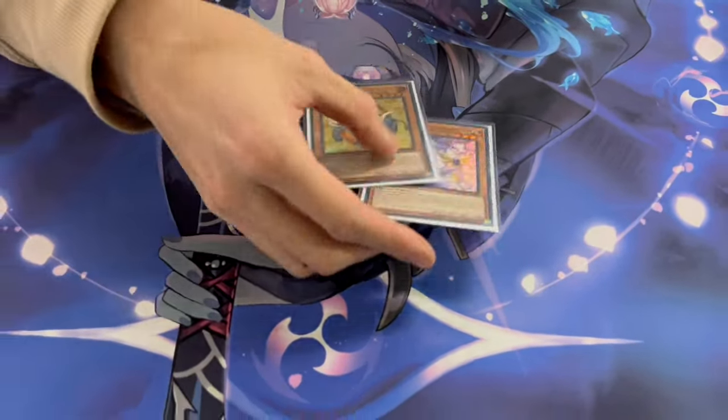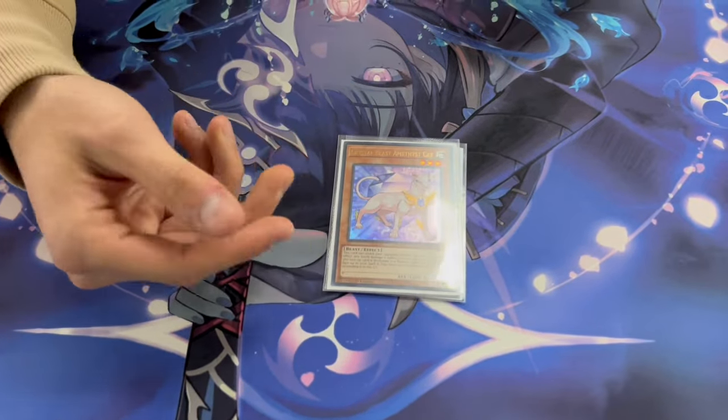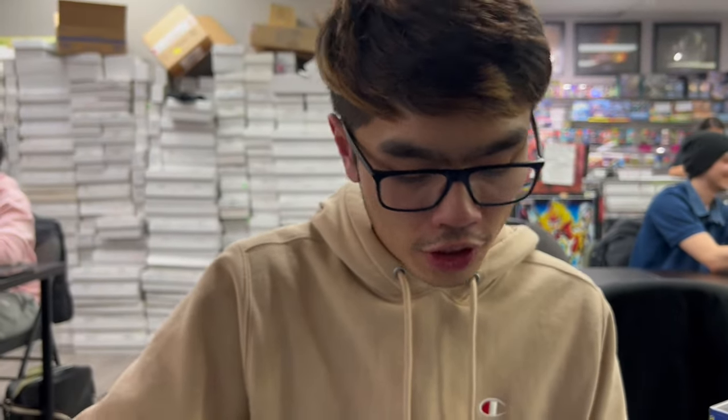Why Cat over anything else? Cat is funny because you can attack directly with it — just normal summon in the battle phase, attack directly for 1200 or 600 damage, stall out the game with traps, and sometimes it's very cheap. Of course you have to go second with this one, but it still comes up.